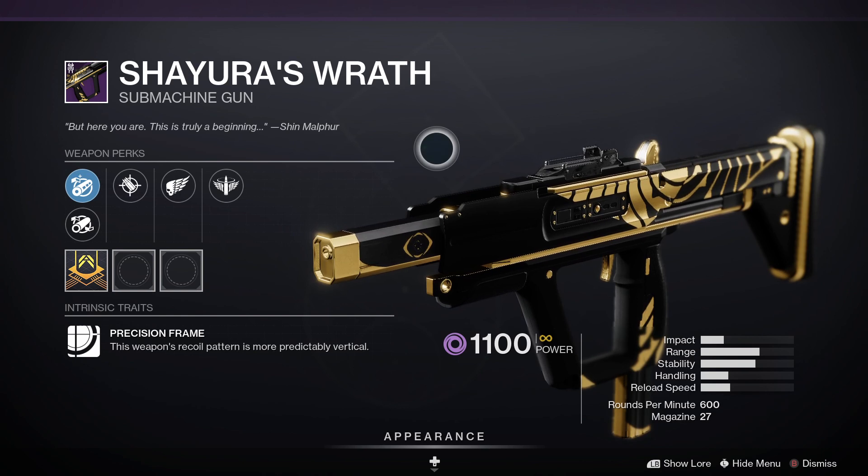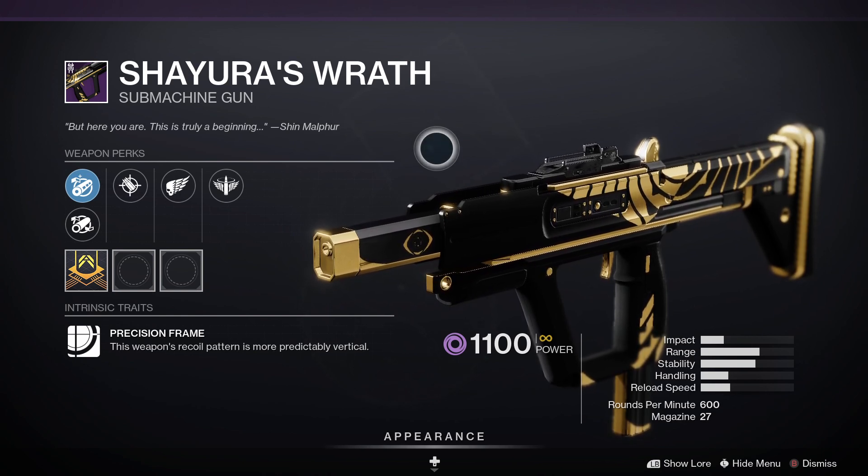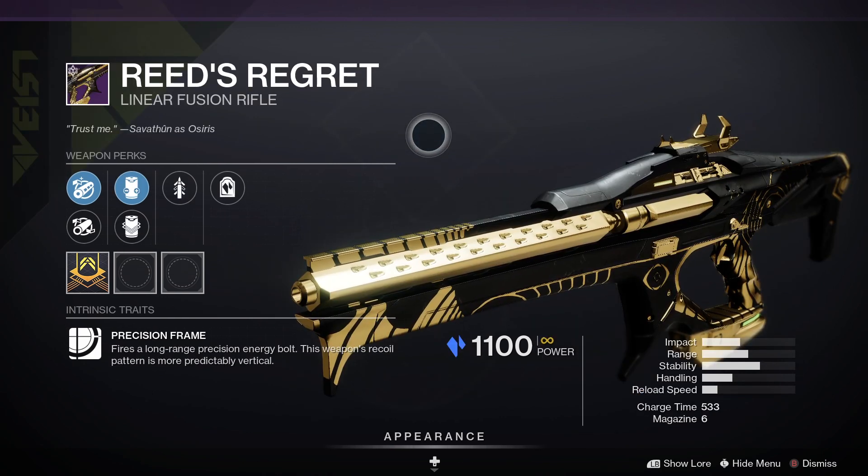Next we have Shara's Wrath — that one is an energy submachine gun. For PvP, Tunnel Vision and Kill Clip would be good. For PvE, Heating Up and Kill Clip would be a decent roll.